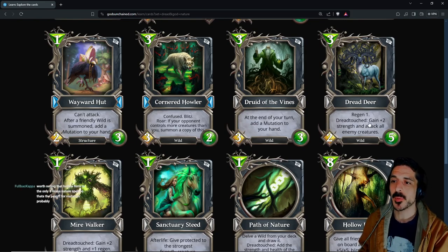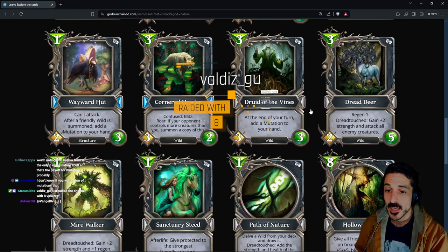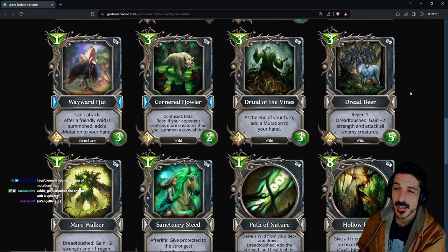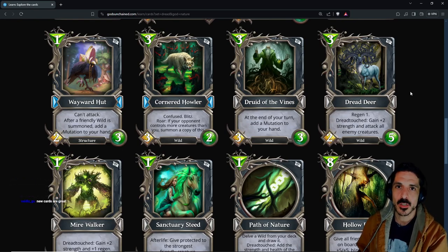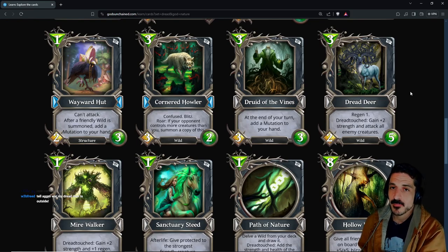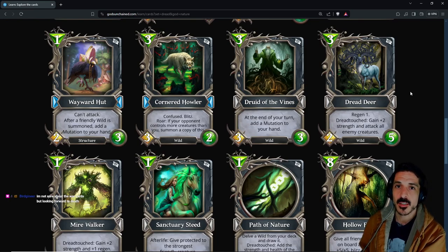Three-mana 2/5 regen one, dread touch — gain +2 strength and attack all enemy creatures. So it has regen and it's a three-mana 2/5. If you play Unexpected Chicken on one, get a 1/1 and a zero-mana burn, you eat that. Your opponent goes too wide to contest the board — this Dread Deer will attack both creatures, hatch your egg, then heal itself. It becomes a three-mana 4/5 with a wild tag just waiting for Wildfire. You can even combo this with Dagon — it has regen and it is three mana.